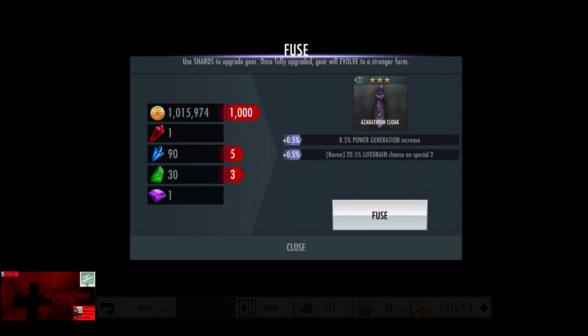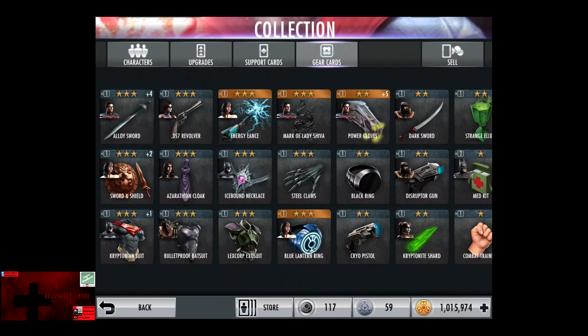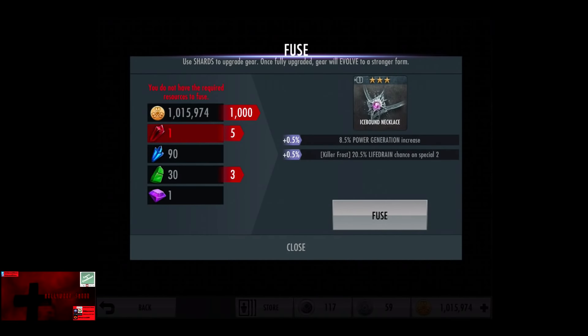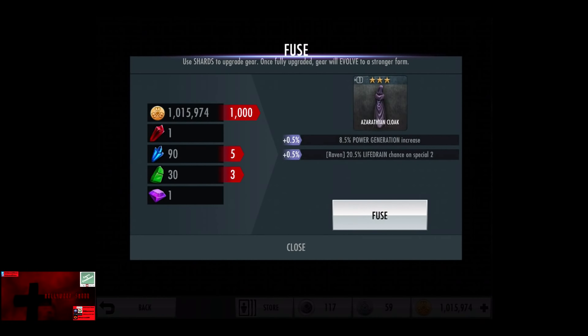The Azerathian Cloak does take blue and green shards, and that is one of the better power generation items as it improves by a half percent. We're going to look at the Icebound Necklace so we can actually use the power generation. It was actually the Azerathian Cloak — so we're going to fuse this a couple times. First promotion uses 5 blue, 3 green, 1,000 credits for a half percent return. Second rank is 7 and 4.